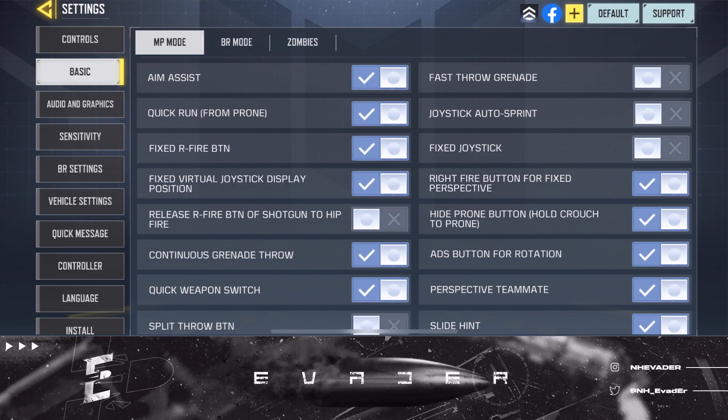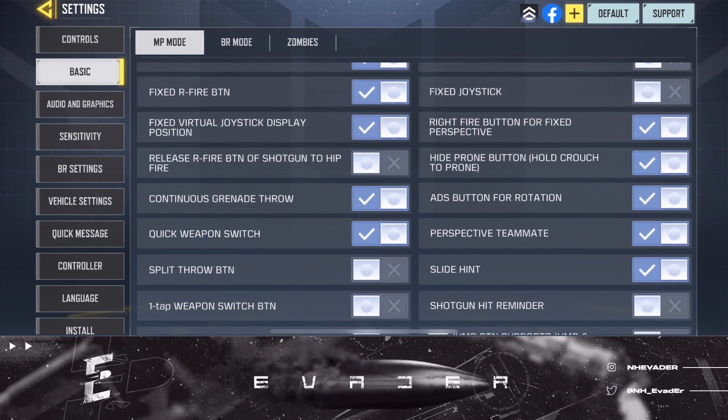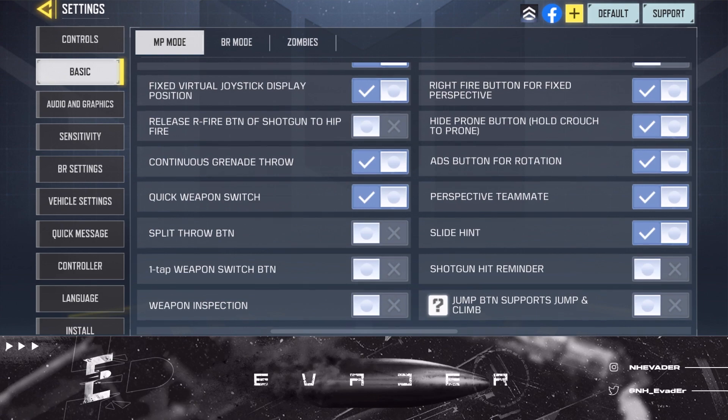You want to have ADS button for rotation on. Perspective teammate on — so that way you can see your teammates through walls and get an idea where they are on the map. I have slide hint on — you can turn that off if you want, it doesn't really matter.